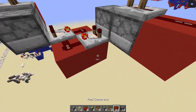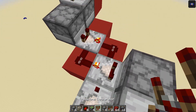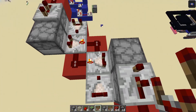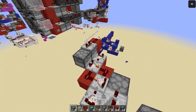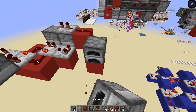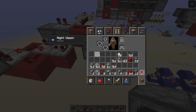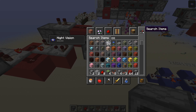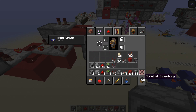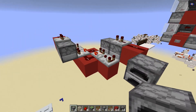Come over here and place redstone comparators running into each side, then grab the furnace. Place the furnace there and fill in the blocks here. Use a fuel source — I'm using coal — in the bottom, and anything that can't be smelted in the top. You'll need basically two stacks for each furnace. Do the same on the other side: place a furnace and add two stacks.